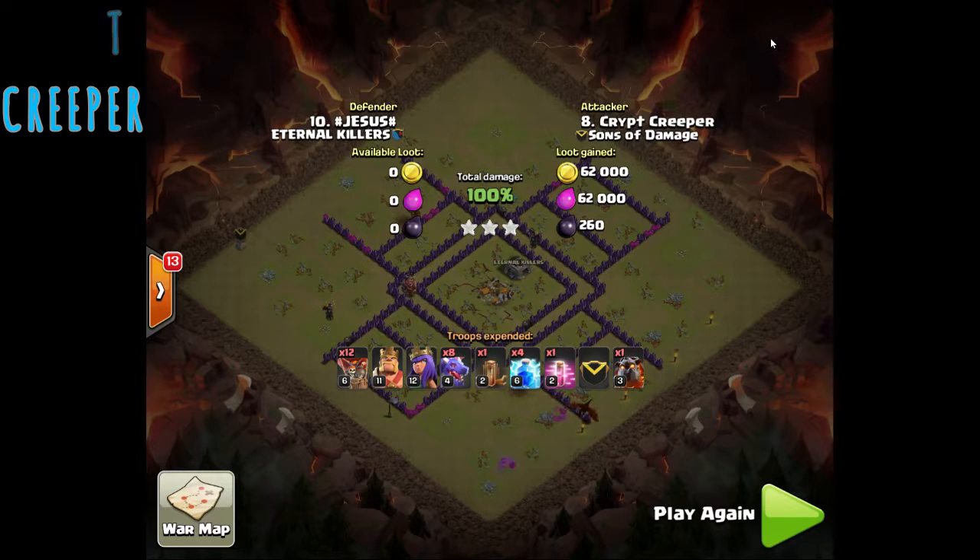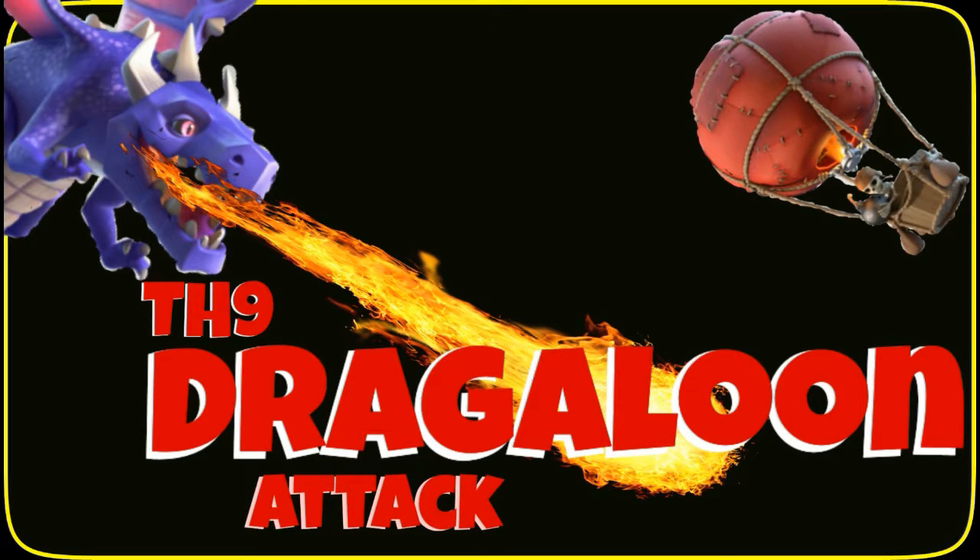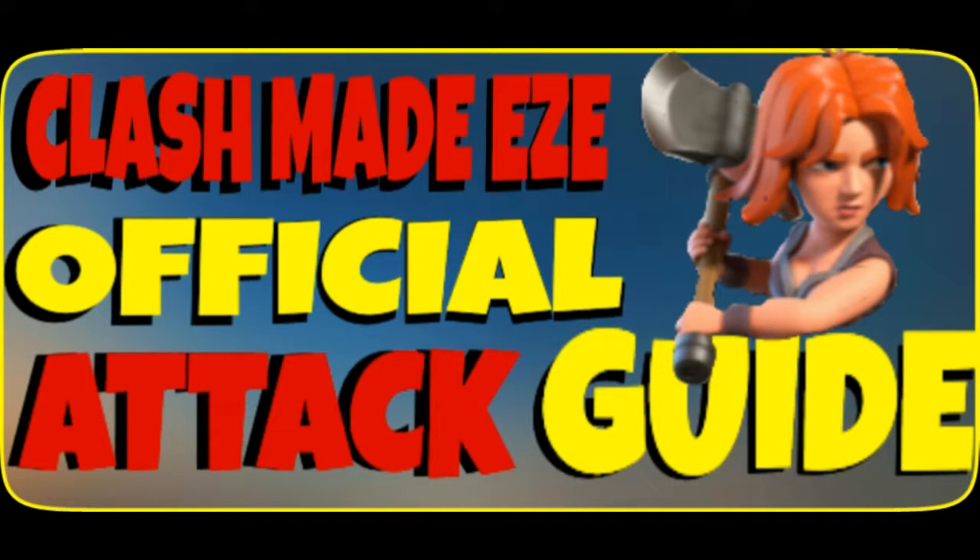Hope I help someone out there. Just wanted to show everyone that Dragaloon is still there — it's one of the oldest attacks in Clash and it's still viable at Town Hall 9, especially. Town Hall 10s and 11s are using it too, so don't give up on Dragaloon. It's out there and it's a great attack still.